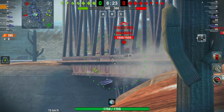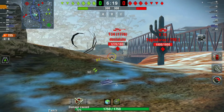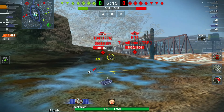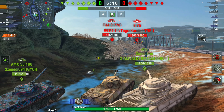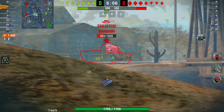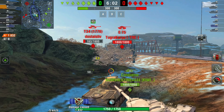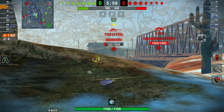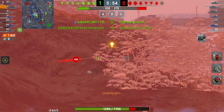These two tanks decide to push with me, which I was a little upset about. The Conqueror is fine because he has a strong turret, but the AMX 5120 — this is a good position, a fantastic position, but it's not great when every single one of your team comes to it too. Luckily the AMX decides to wander off.